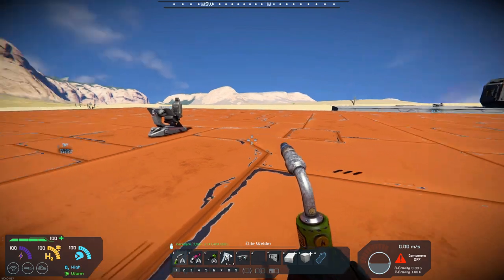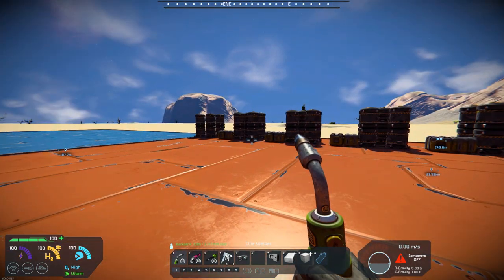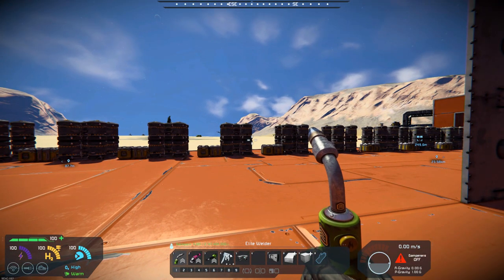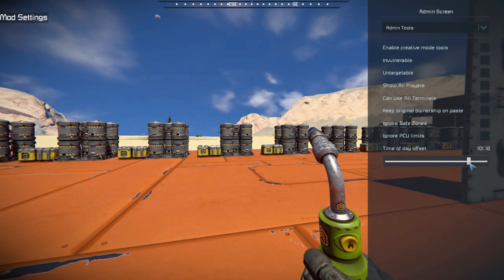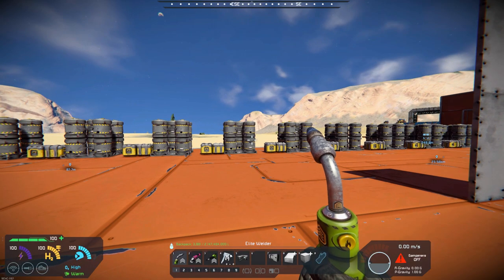If we come over here and look, I've set up a row of barrels out here. Let me actually change that sunlight a little bit — let's adjust this just a little bit more so it's overhead. There we go.